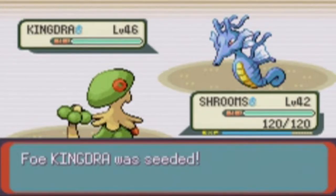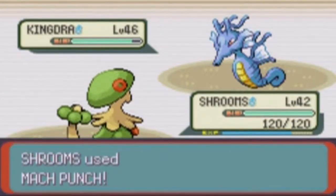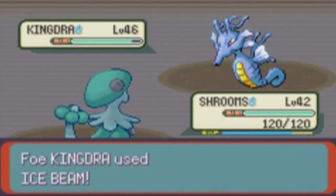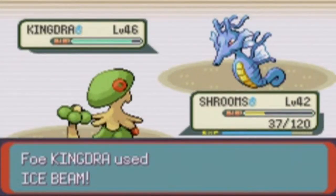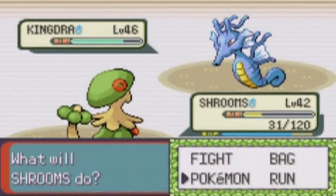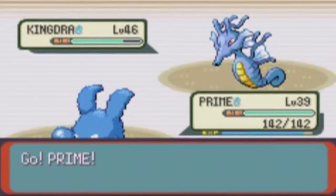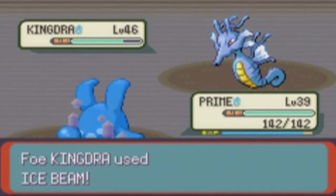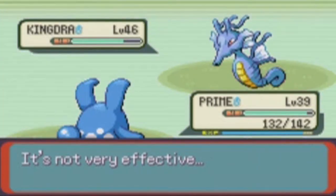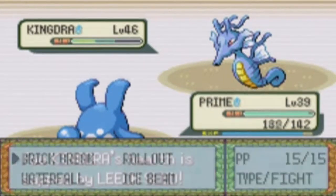But I still hit with the Leech Seed. There we go. We're gonna get some HP back too if we take any damage. I'm fully healed on my Shrooms. Let's try Mach Punch — I know it won't do much. Missed. This Kingdra is being a pain. What I'm gonna do is switch out to Prime, because Prime's also a Water-type Pokemon. Ice Beam — it's not gonna do much, hopefully. It did 10 HP. That's a big difference from almost knocking out Shrooms earlier. The Leech Seed will heal for that. This is actually working out fairly well.